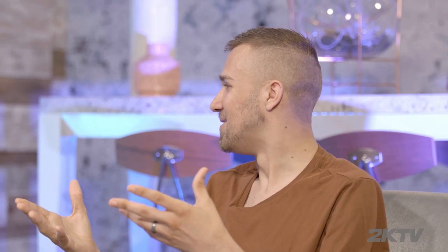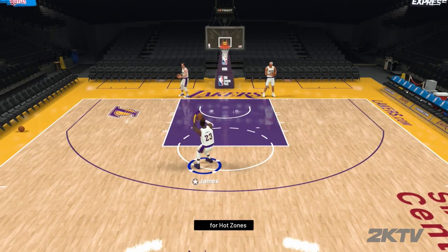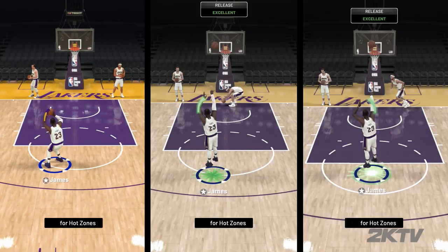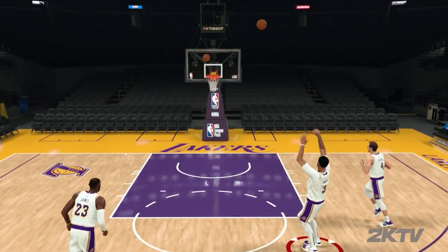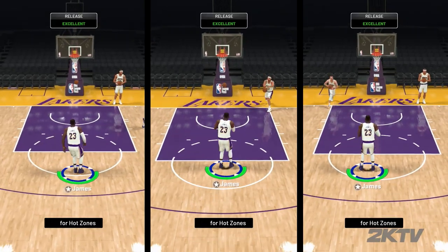In terms of shooting, there are different shot meter options. You can have it by the hands, which is the default meter, and you can have different green light animations. When you hit a perfect shot, you can have a water effect which is the splash, a paint splat effect, or a quick flash which is actually my favorite — it's nice and subtle. And then if you like the shot meter by your feet, a lot of people liked this from NBA 2K17. It just fills left to right, and same three options: the splash, the splat, and the flash.